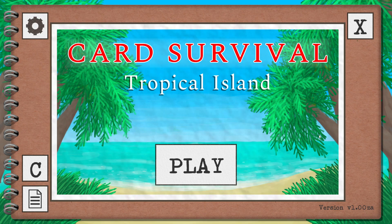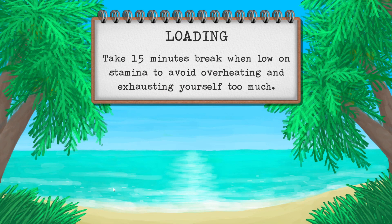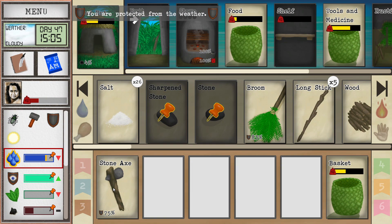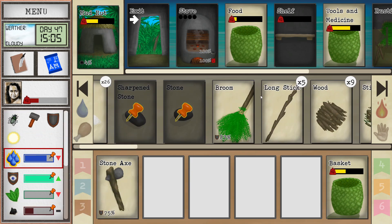Hello to all the amazing people. Neo here with some more Card Survival: Tropical Island. We're going to be playing Jasmine the desert islander. We are on day 47, this is an extreme drought run - we get like zero rain but we managed. We are drinking coconuts left and right, hopefully we don't run out.